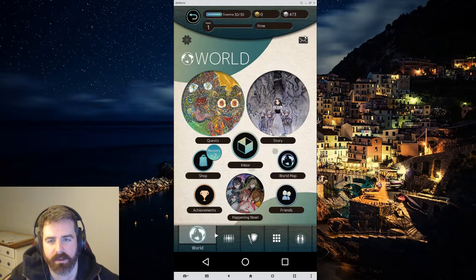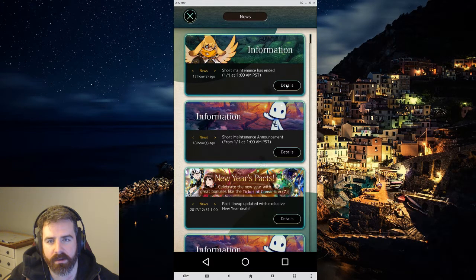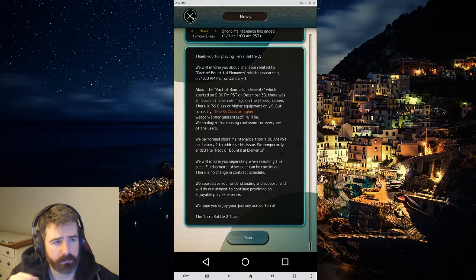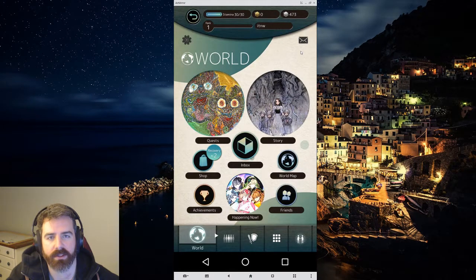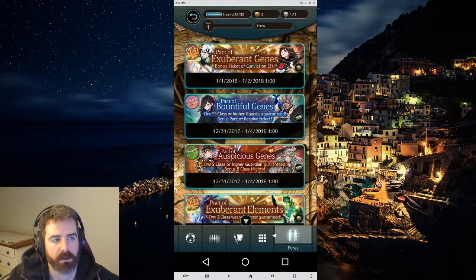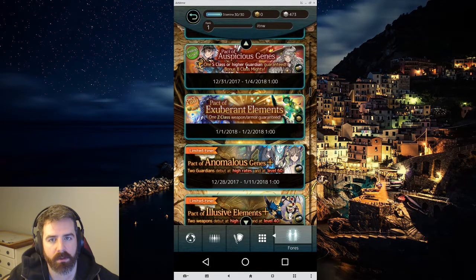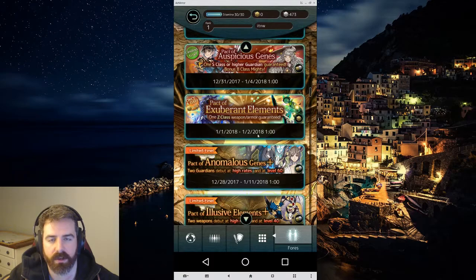Let's check the news real quick. So there was a short maintenance today — the Pact of Bountiful Default Animus was temporarily ended due to an image issue. So what we'll do is pull a bunch of guardians and save about half the energy, and when I do the actual giveaway we'll pull on equipment. I do think the bountiful ones are better than the normal Auspicious or Anomalous Plus or Elusive Plus ones. So let's do that.